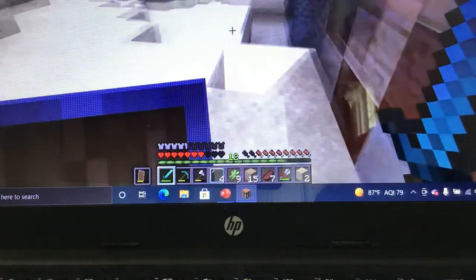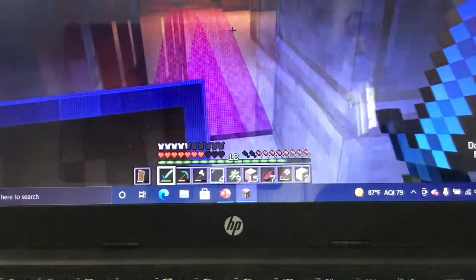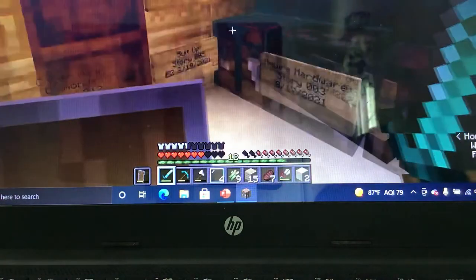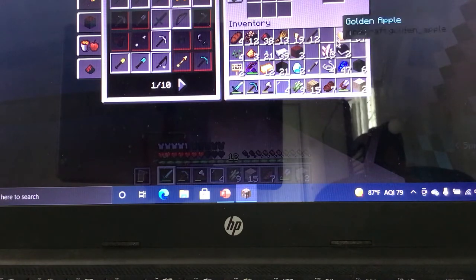Today I found a perfect idea — we're gonna make a brewing stand! We finally got a blaze rod, so we can make our own brewing stand. If you don't know how to craft a brewing stand, you put one blaze rod right there.